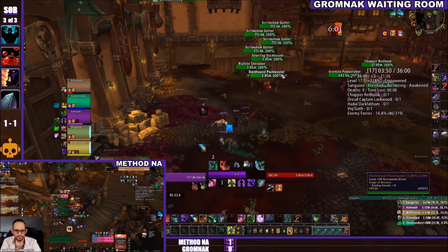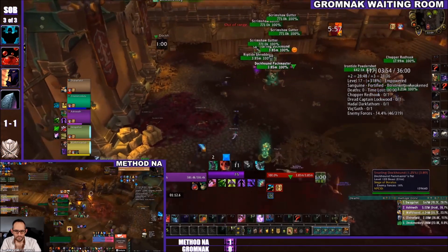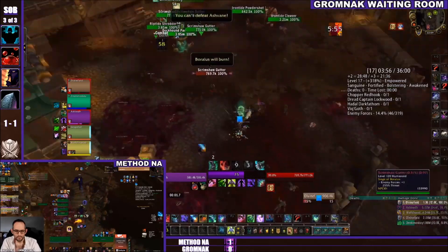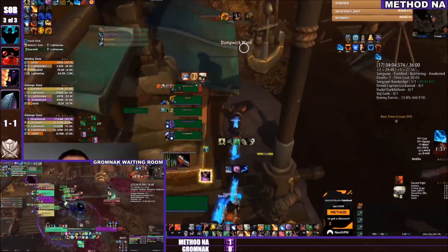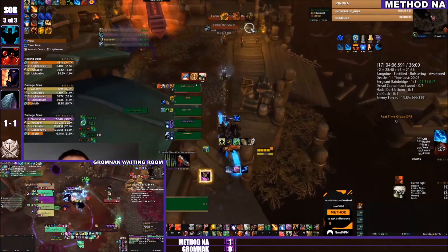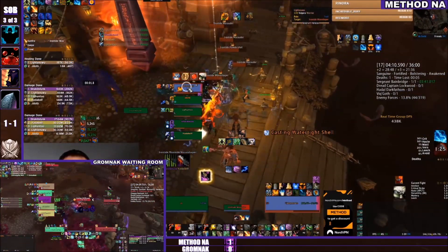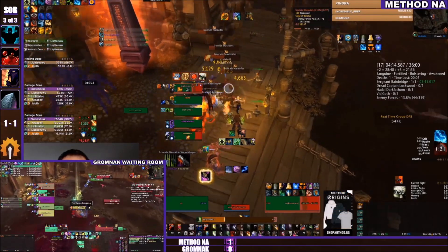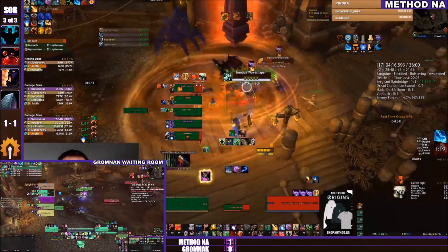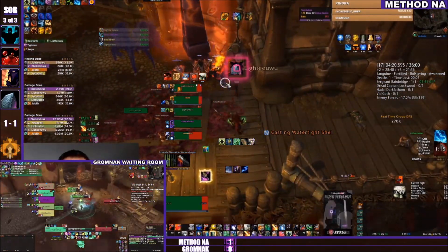It looks like Gromnak may not have spent much time practicing this dungeon — they planned on coining away from it. Fair enough though, they're playing the bracket in front of them. Method NA, on the other hand, has clearly been practicing Siege and expecting it to be part of their bracket. As soon as they saw the coin away, they put Gromnak straight back into Siege.